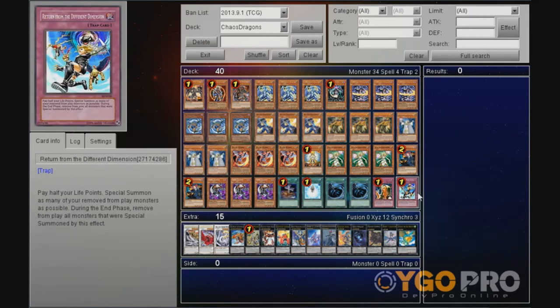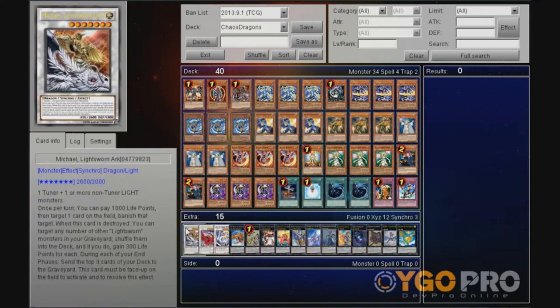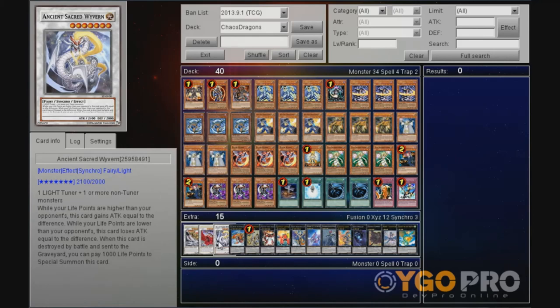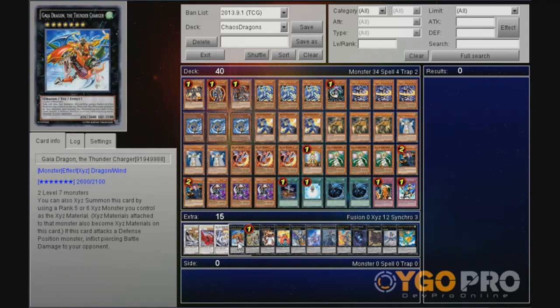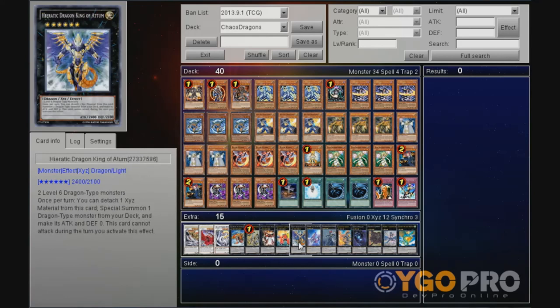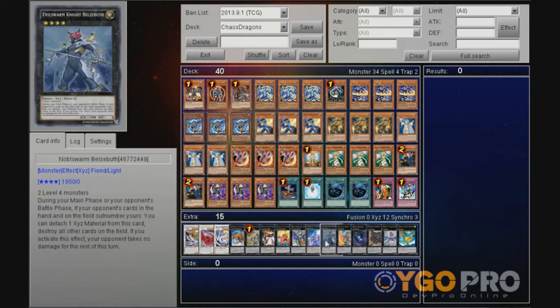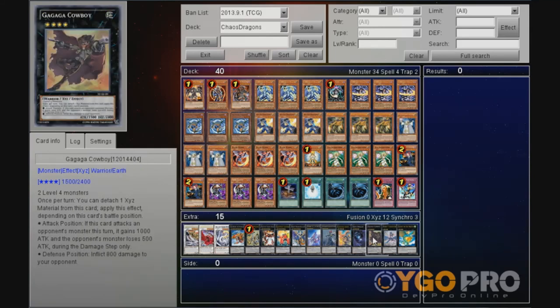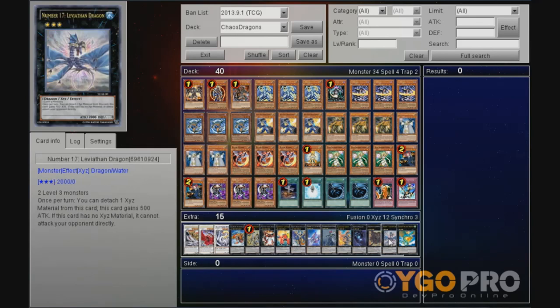1 Sixth Sense and 1 Return from the Different Dimension. For the extra deck: 1 of the Lightsworn Synchro Monsters, 1 Black Rose, 1 Ancient Sacred Wyvern, 1 Gaia Dragon, 1 M7, 1 Photon Strike Bouncer, 1 Gauntlet Launcher, 1 Atom, 1 Number 101, 1 Blizzbath, 1 Lavalval Chain, 1 Abyss Dweller, 1 Gagaga Cowboy, 1 Leviathan Dragon, and 1 Levier.